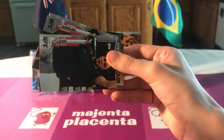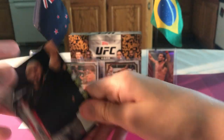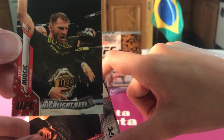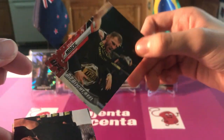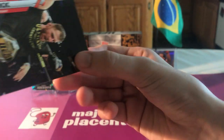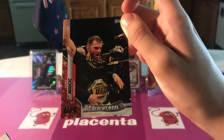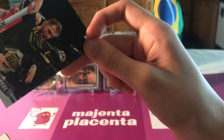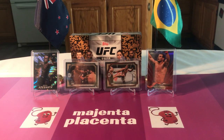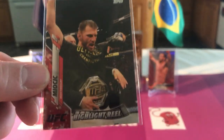And Ilar Latifi. Oh shit - the Stipe highlight reel is an Independence Day card! See the stars in the corner? Those are numbered to 76. That's what's up - that's a good fighter to get! Why 76, not 75? Independence Day, 1776 - 76 is an important number, young American.